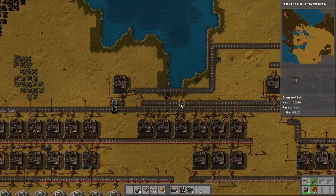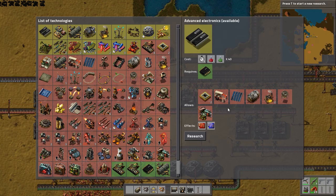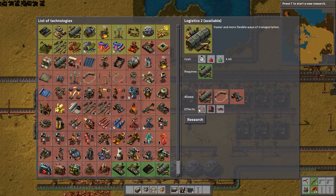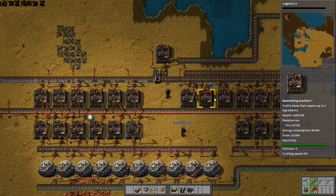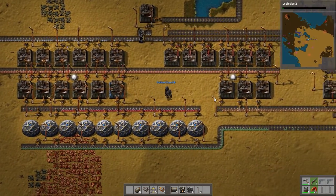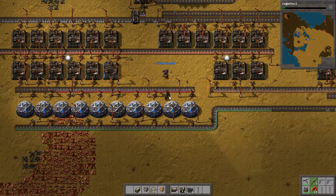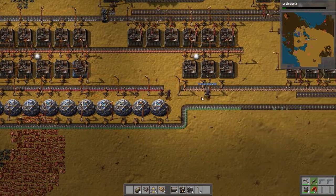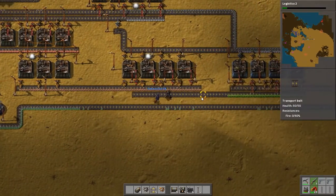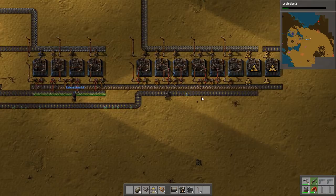Look at all that green. It's getting done down here. What do we want next? We definitely need Logistics 2 to get the fast conveyor belts. I saw the exact moment you started to research, because suddenly every arm came alive at once. Yeah, it's cool. That's why this game is good — everything is consumed on demand.